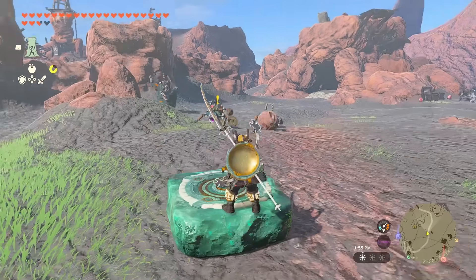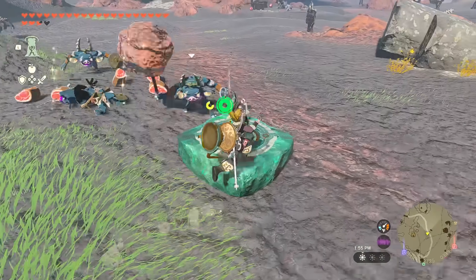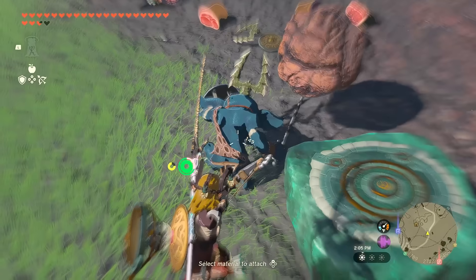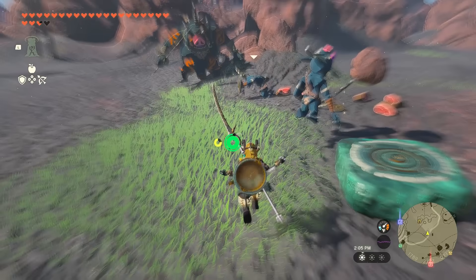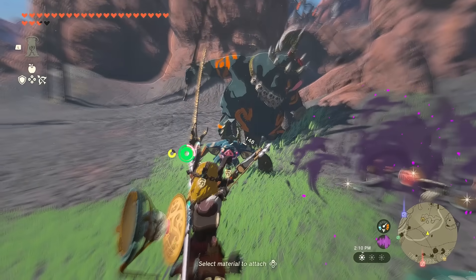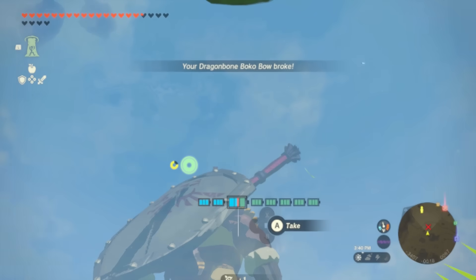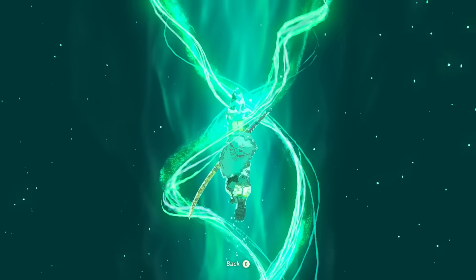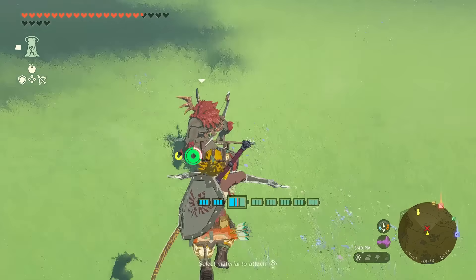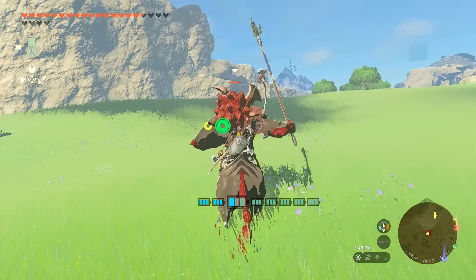The Hover Stone is also useful in battle. If you're stuck trying to aim, you can just do exactly like this. Want to take a shot on the Lynel? Let's give it a try. Shoot your fused arrow and then use Ascend. This way you can get a better look at the Lynel. Jump down and aim your arrow towards the Lynel's head to weaken it, then easily get on top of the Lynel's back and beat it.